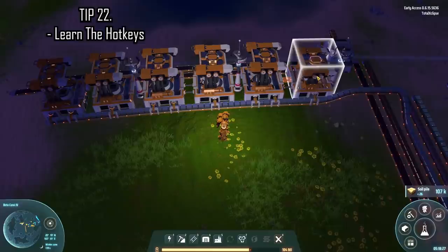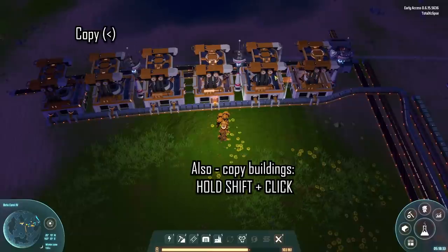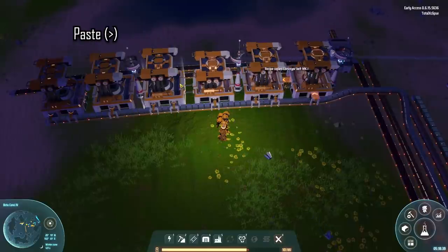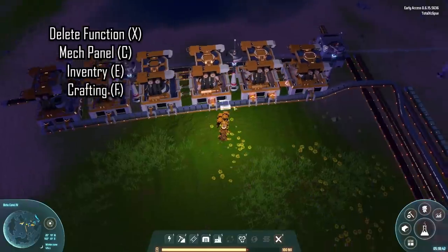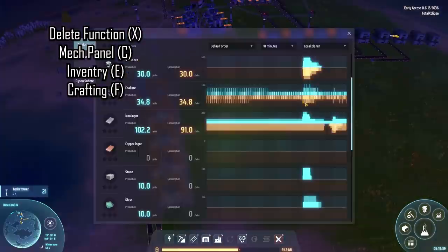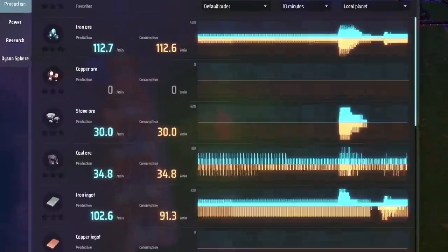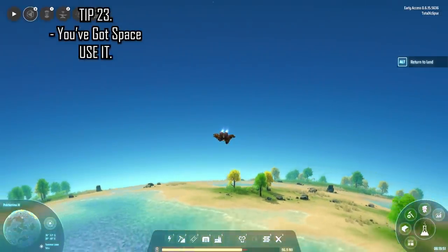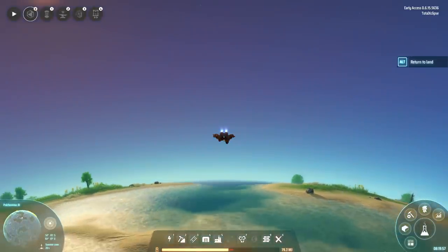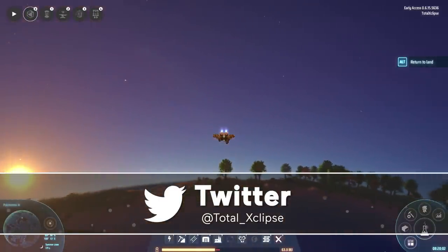Learn the hotkeys to help speed things up. You can copy a production line using the left bracket key and paste it to another line with the right one. X opens the delete tool, C opens the mech panel, E opens your inventory, F is for crafting, and P is for the overall factory statistics. Remember, you have the whole planet at your fingertips — in fact multiple planets — so use as much space as you want. There's really no reason to build compact mini factories and struggle with logistics; spread them out if you need to.